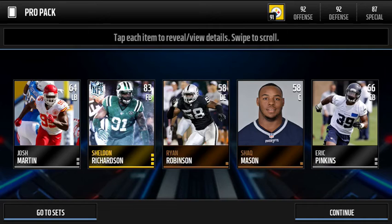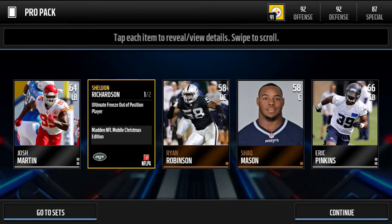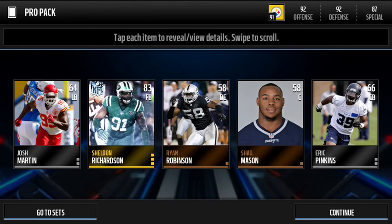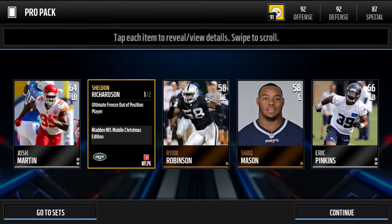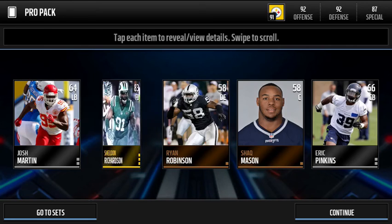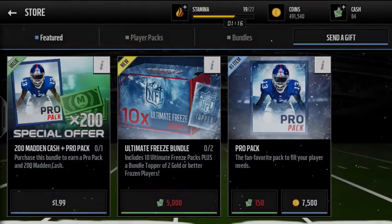This is a sick card right here — out-of-position player! Sheldon Richardson is a fullback. I'm pretty sure he's normally a defensive end, but he's a fullback on this — he's an 83 fullback. That's sick. He doesn't have good stats, but sometimes it's just really funny to see him in there. That great 70 speed. He does have 86 run block though, so that's a pretty good pull right there.